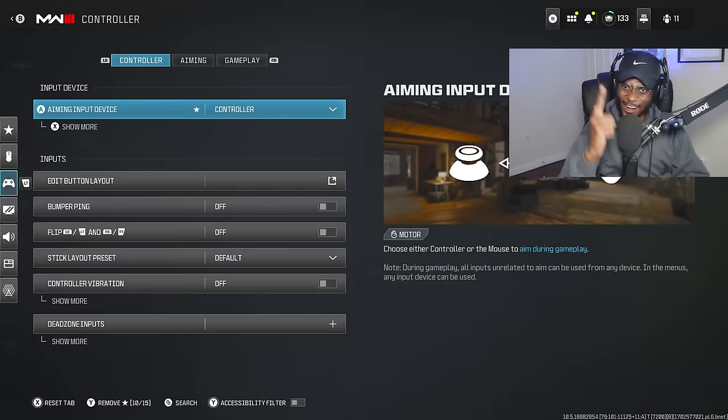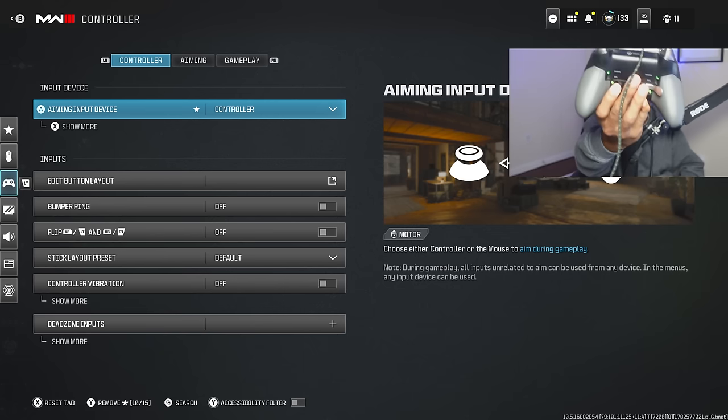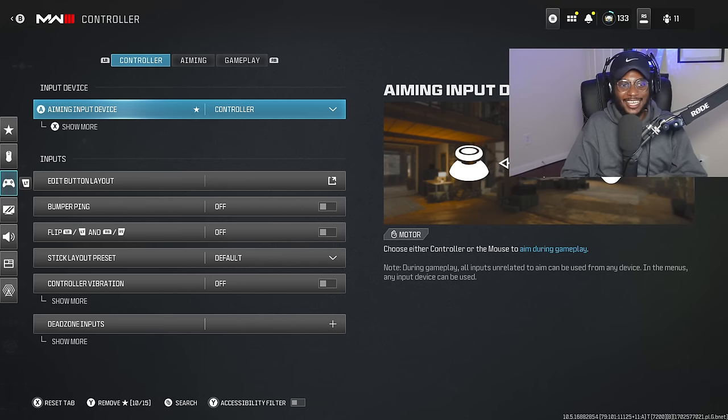I also have a tutorial on how you can use and abuse the aim assist. As far as the controller settings go, you can see I play with an Xbox Elite controller on PC with one paddle on the back set up for jumping. These settings are going to work no matter what controller you're playing with — an Xbox Elite, a regular Xbox controller, PS5, PS4, Scuf, Battle Beaver — it does not matter. I also have a hand cam in this video so you can follow my motions and understand what's going on.